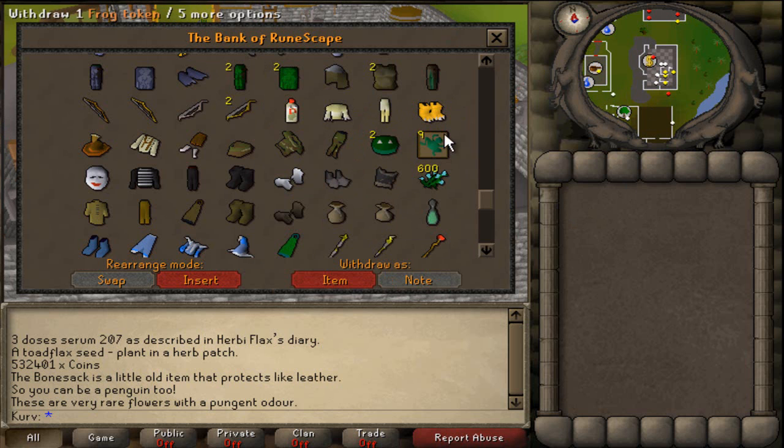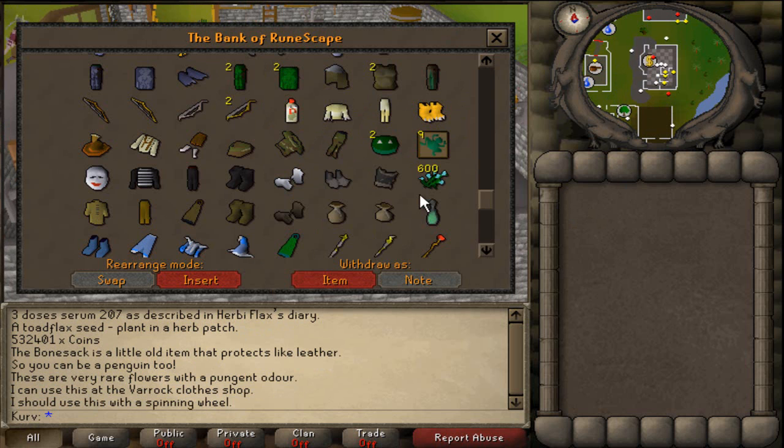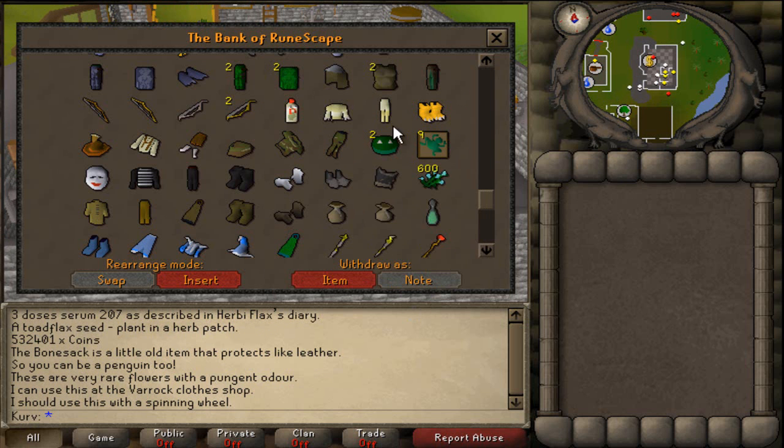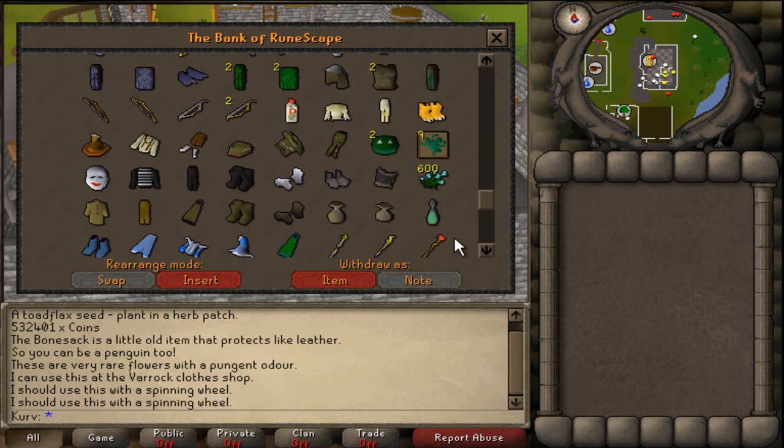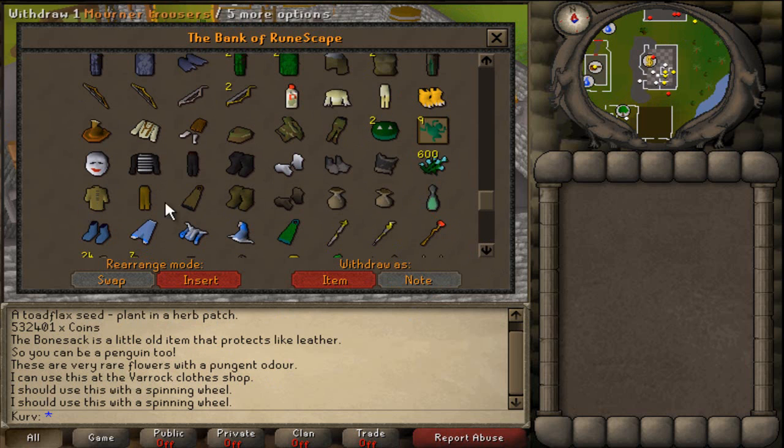I'm going to get a costume room in my house so I can get all that out of my bank. Nine frog tokens, two frog masks, and 600 flax I bought off some guy yesterday for 15k — a great deal, because I can either spin it into bowstrings and make bank, or just sell it right now and make bank.